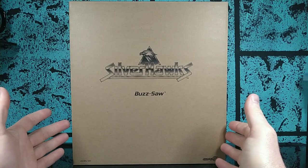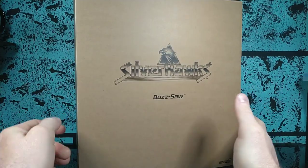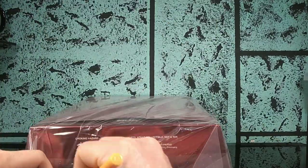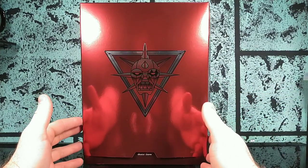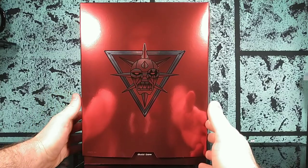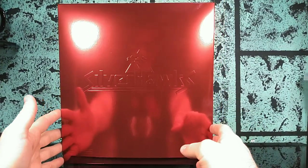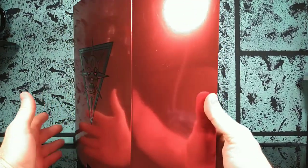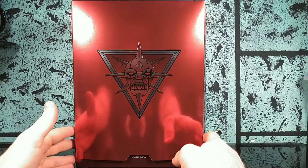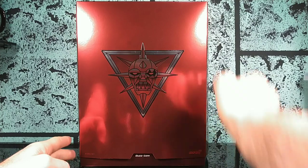Welcome back everybody. This time we're gonna be looking over Silverhawks Ultimates Buzzsaw. Let's go ahead and just get him out of here. This package is massive, just like Monstar and Windhammer from wave 2. Buzzsaw comes in this giant red metallic slip case and it's beautiful. I like this one probably better than the Silverhawks slip case. I just love that red. I love Monstar's face here - it's embossed. Let's go ahead and do a slip reveal.